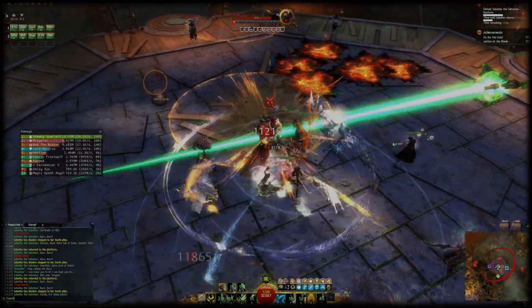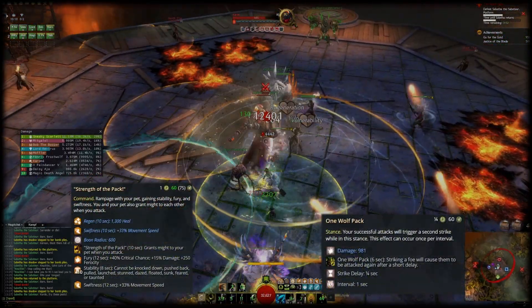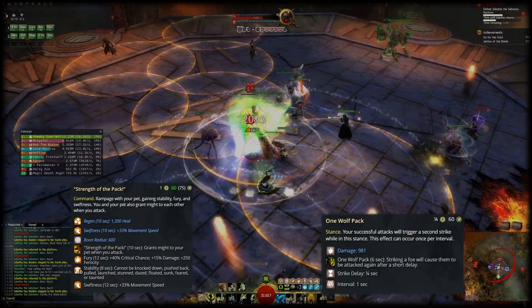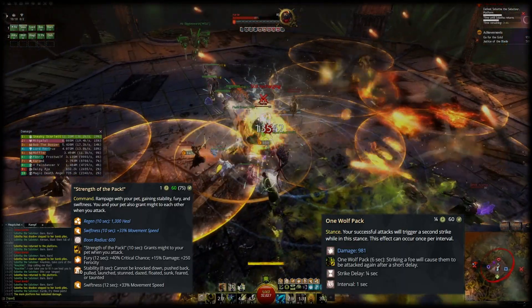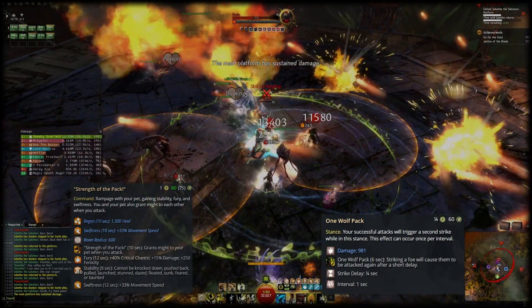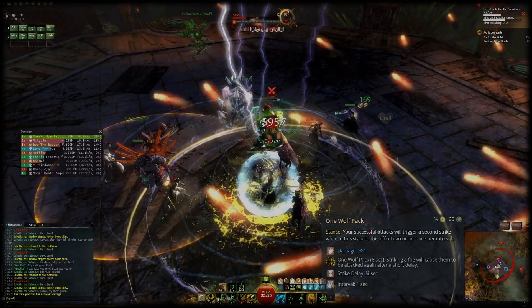As the elite skill you should always use One Wolf Pack for damage, and Strength of the Pack also provides 10 stacks of stability which can be very nice to have on demand since some bosses or mobs spam CC skills a lot. One Wolf Pack adds a secondary damage hit to your strikes with a one second cooldown, so it adds a nice chunk of damage for the six seconds when it is active.